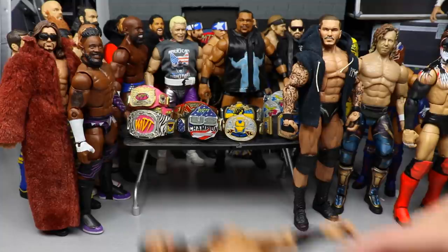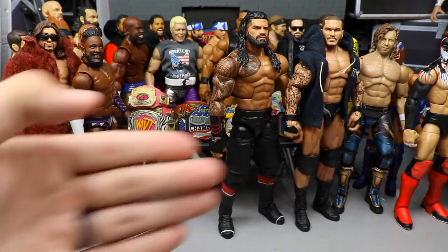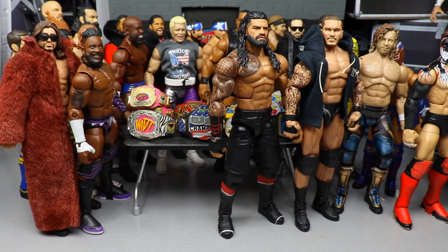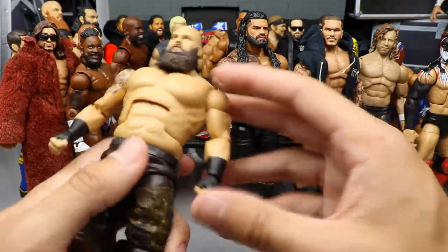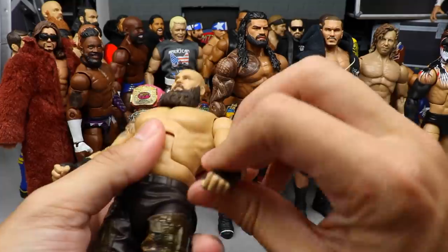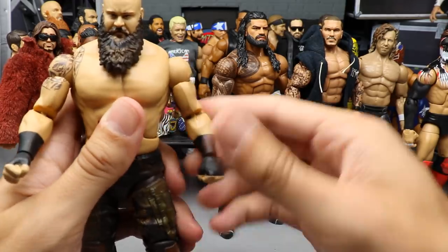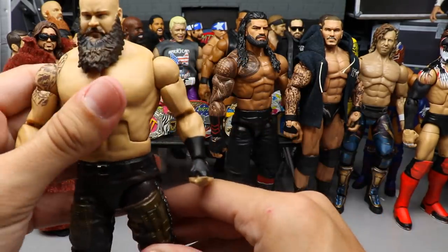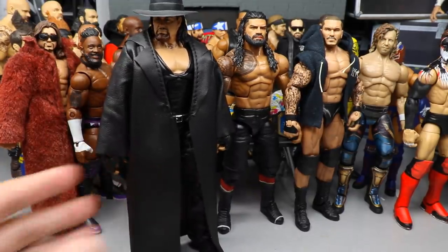We have the Big Dog, the MDT Champion — Roman Reigns does make the cut. Putting him in this custom shorts mold does allow him to make the list. Speaking of those Shield legs, Braun Strowman also makes the list — the Elite 87. He feels very solid: the ab crunch is phenomenal, the double jointed arms feel fantastic, the legs move really well, the double jointed knee is awesome. The Elite 87 Braun is in here — I could not leave him out.